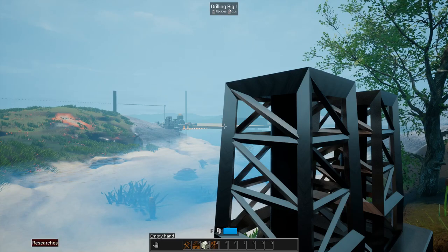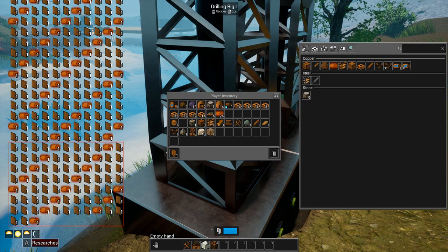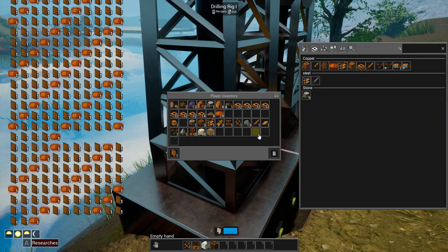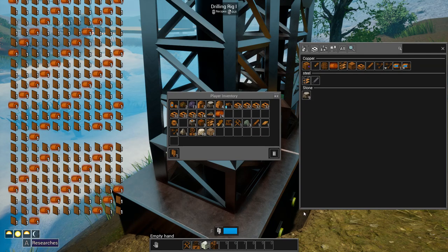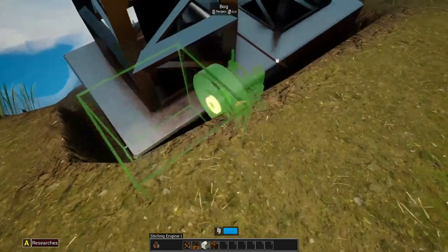Originally I was thinking about bringing a heat pipe all the way over here for these miners, but I don't think that's a smart idea. I thought I made a chest in here somewhere - which I didn't. I'll have to get chests and get this set up. Let's get our engines down.